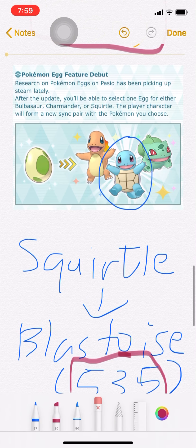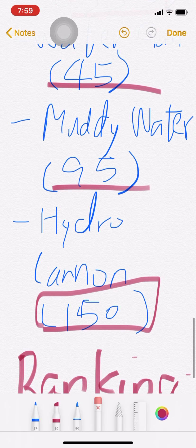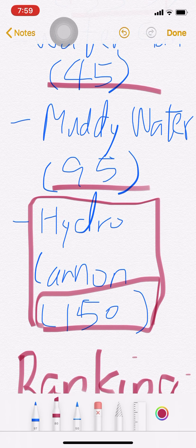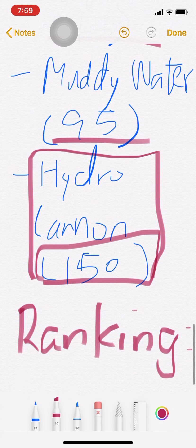Squirtle — no doubt, best starter. Blastoise is OP. Hydro Cannon is just so strong — stronger than Frenzy Plant actually, because Blastoise has more base power than Venusaur.